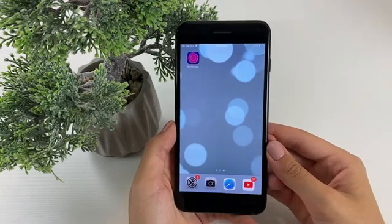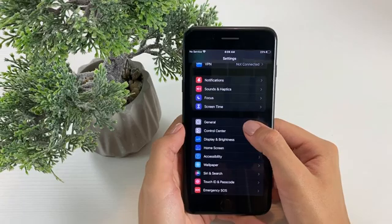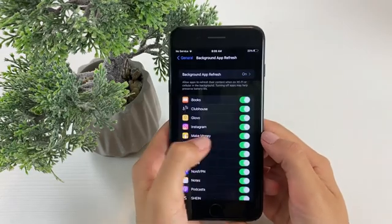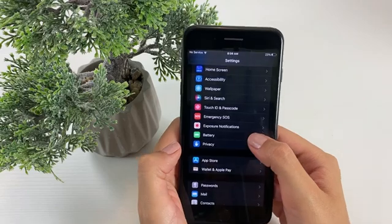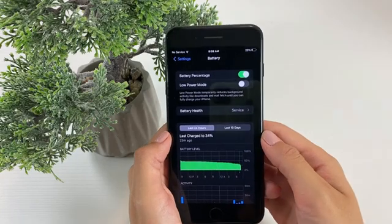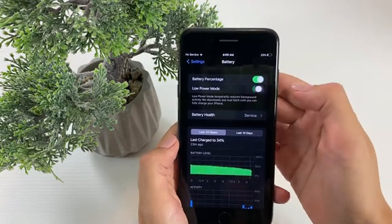The first thing you need to do to get this app is go to your Settings app, go to General, then Background App Refresh and switch it on for both Wi-Fi and cellular data. Also, you'll have to have your Low Power Mode switched off if you had it switched on — make sure it is off, because if it's switched on, the Background App Refresh option stays disabled.